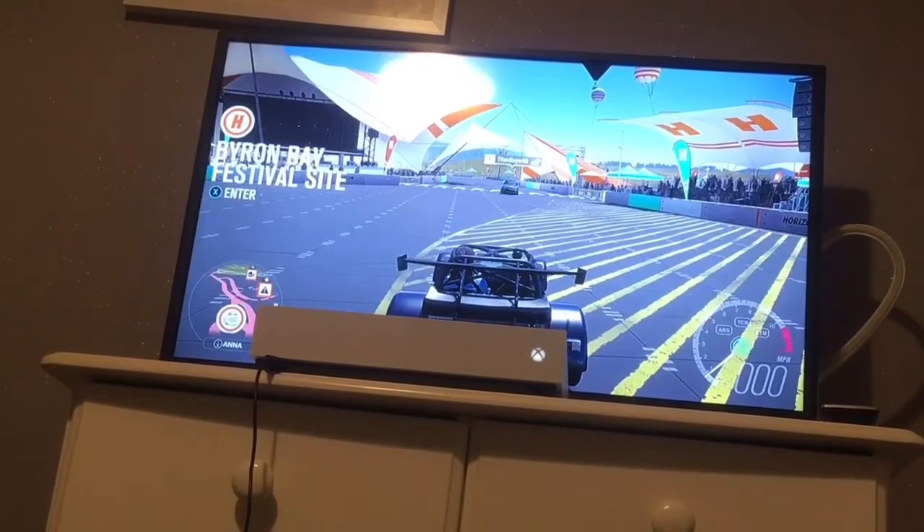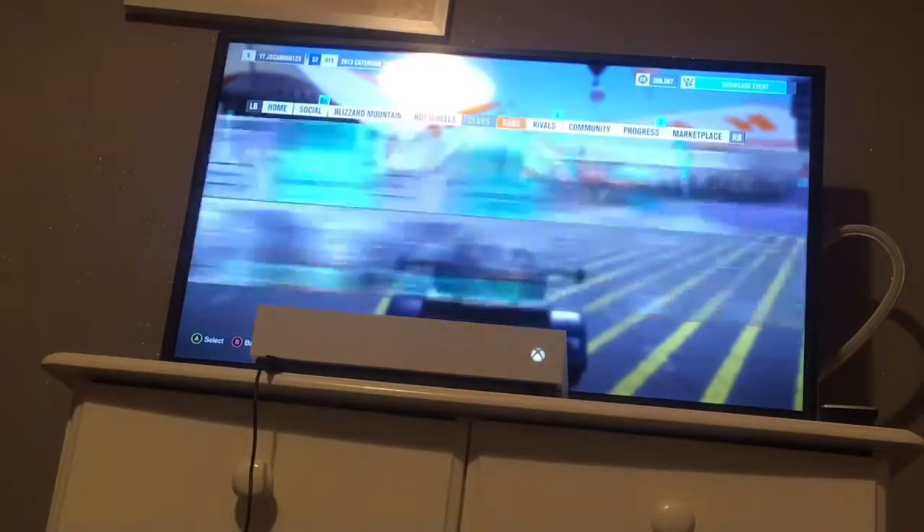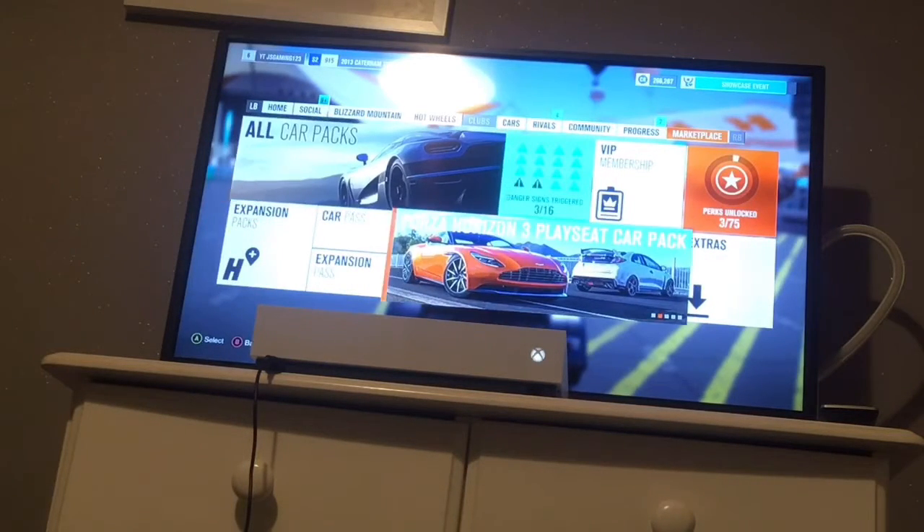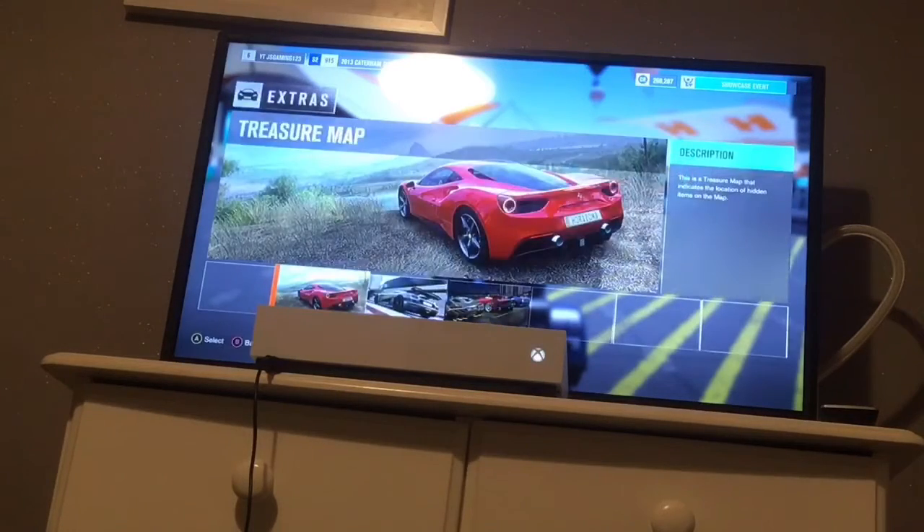All you have to do is press the three lines button on your controller. You're going to get to this screen, then skip across to Marketplace, then go to Extras. You can see that - you're going to click on the Treasure Map. You probably know how to do this so I'm going to skip to when I've bought it.